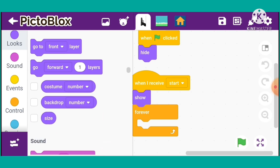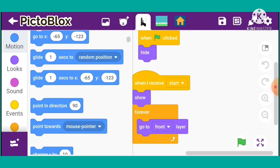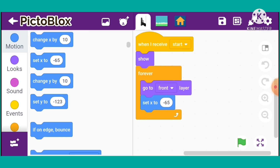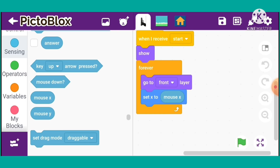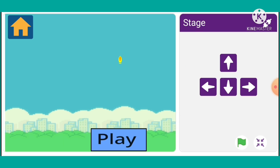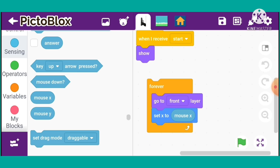Go to Looks and take 'show'. Go to Controls and take a 'forever' block. Go to Looks and take 'go to front layer'. Then take Motions and take 'set x'. Go to Sensing and take 'mouse x'. This means our gun will follow our mouse.